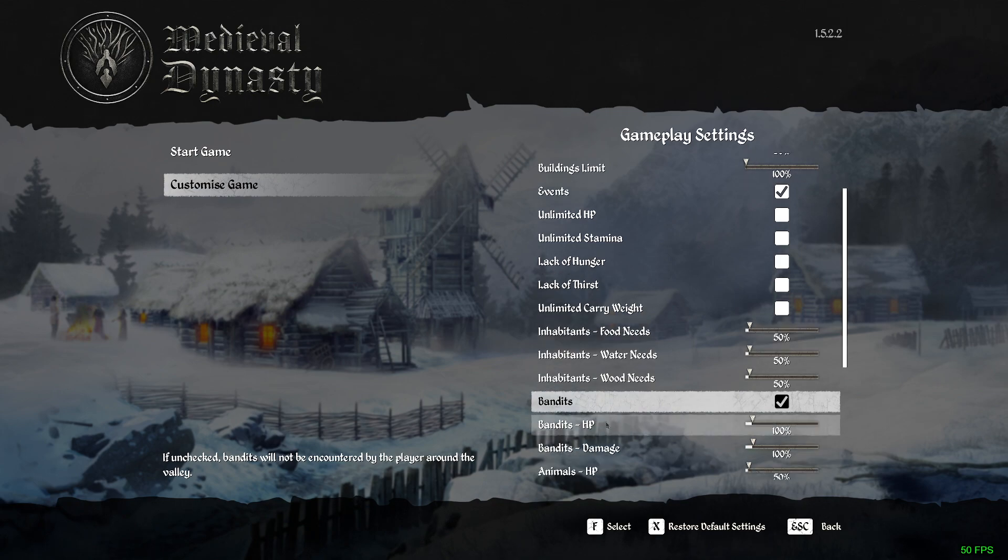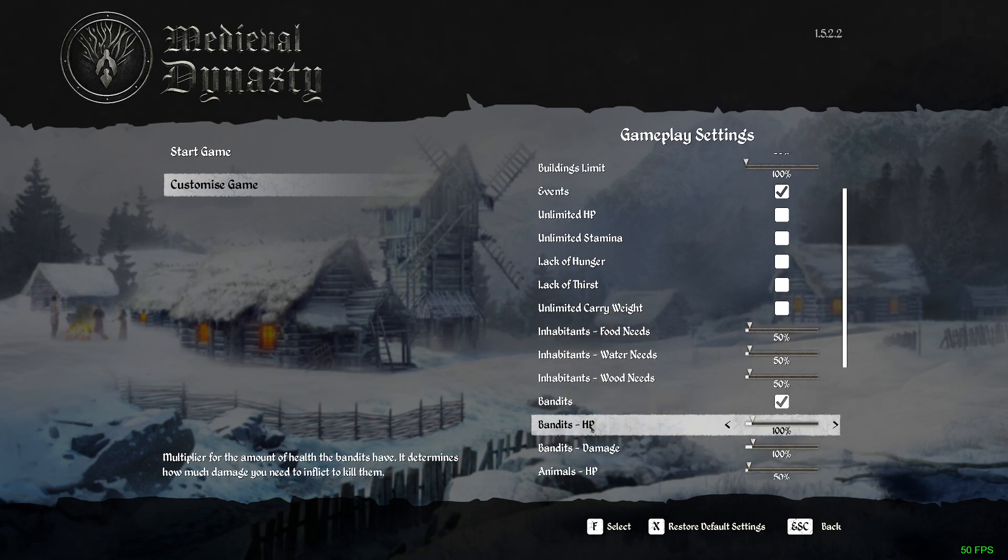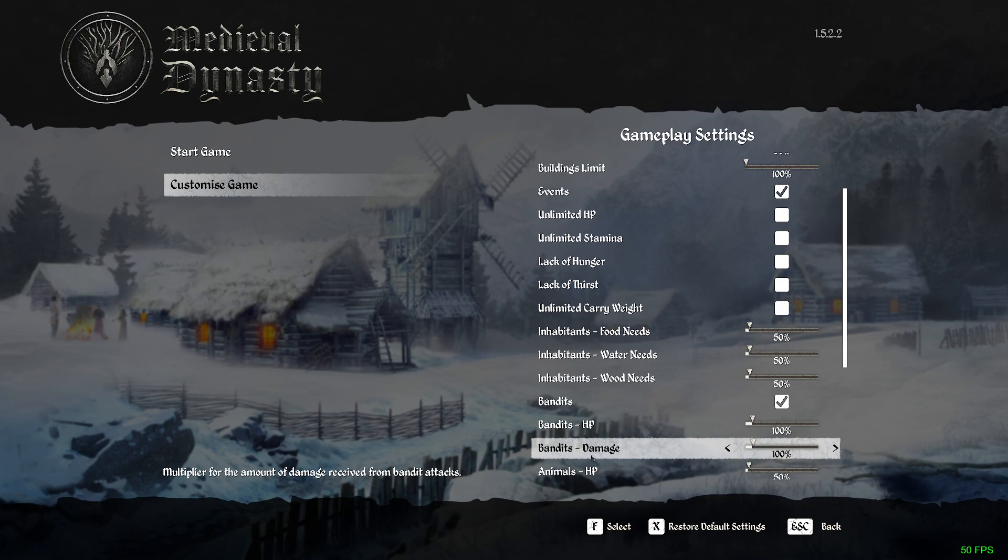You can change the bandits' HP by moving this slider — that's the amount of HP the bandits have and it determines how much damage you need to do to kill them. You can make it less or harder. And the bandits' damage slider determines how much damage they do to you, so you can adjust that lower or higher depending on what you want.